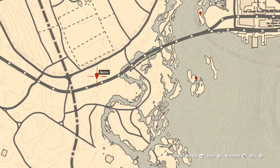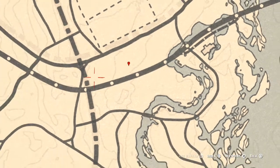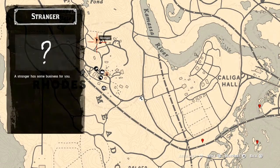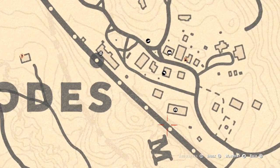At this next marker you'll get another random arrowhead. Come over here by this large tree in the area with your metal detector — it's at the base of the large tree right here.